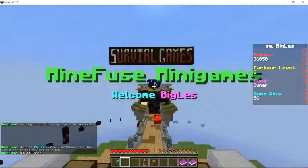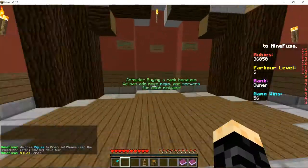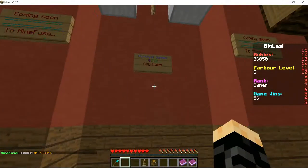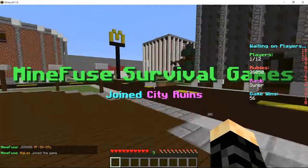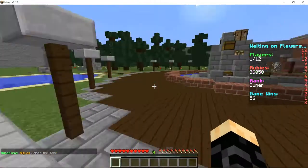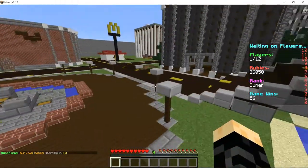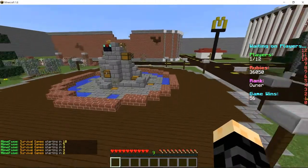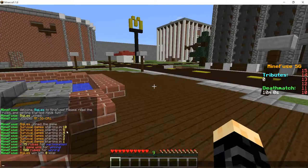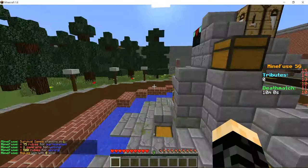We also have Survival Games, and this is also a custom map and custom plugin, of course. Joining up some SG — here it is. It's a cool map. The game will end right away because I'm the only person here, but I'll win. Get some rubies — it's always good. Participation, game wins, rubies. Nice. It'll send me back to the hub here pretty quickly.